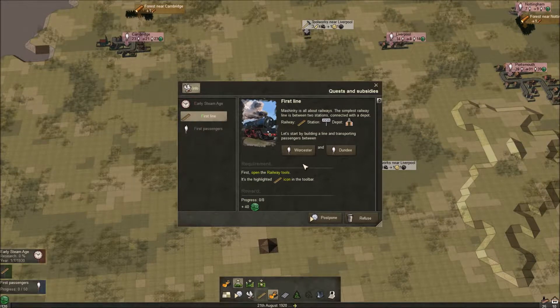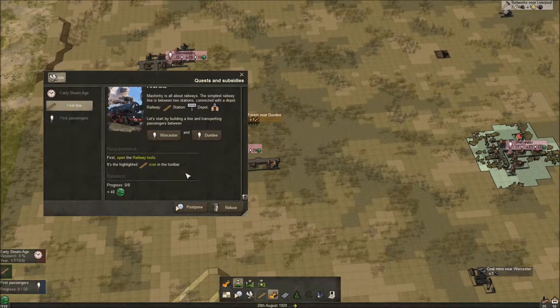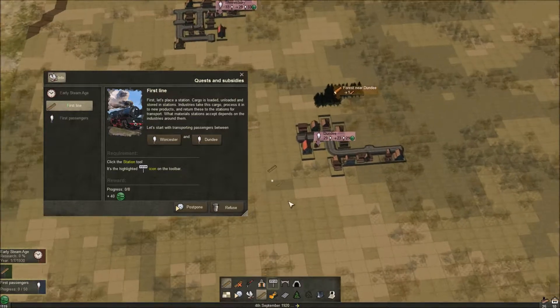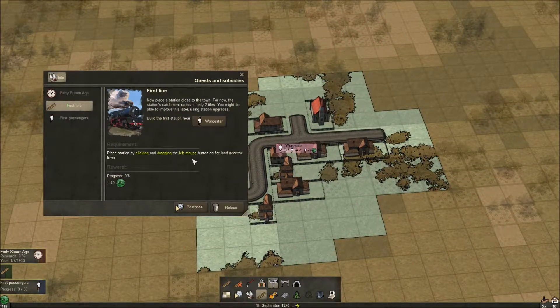Machineky is all about railways. The simplest railway line is between two stations connected with a depot — so we need two stations in two towns and a depot to build the engines and wagons. Let's start by building a line between Worcester and Dundee. Open the railway tools and select the railway icon. First, let's place the station — cargo is loaded, unloaded, and stored in stations. Industries take this cargo, process it into new products, and return them to stations for transport.